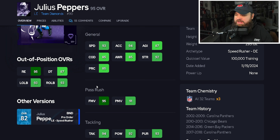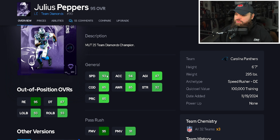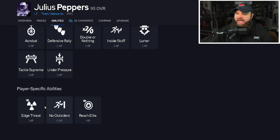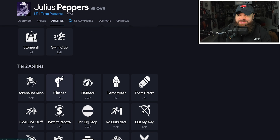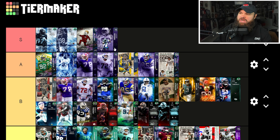Finally, Julius Peppers: 93 speed, 94 acceleration, 95 finesse moves, 91 power moves, 94 block shed, 95 impact blocking — and he gets all 32 team chemistry boosts, so he could hit 95 speed on a theme team. His abilities include Edge Threat for one AP and No Outsiders for zero. You could also do Edge Threat plus Double or Nothing for four AP for crazy shed opportunities. Julius Peppers is S-tier. He does what Calais Campbell does with zero-AP No Outsiders, just better. I think Cameron Hayward and Montez Sweat are the two best overall, but Zero Chill really changed the game — Julius Peppers and JJ Watt were kind of by themselves in S-tier before, but now a lot has shifted.